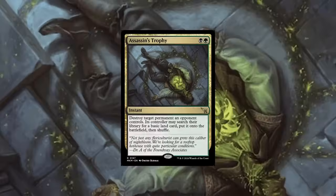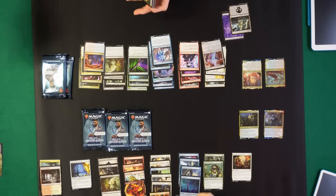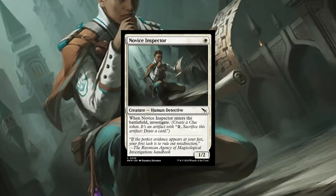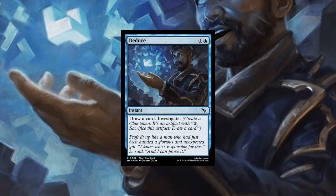Oh, I got a Assassin's Trophy — they reprinted Assassin's Trophy and I opened it! Oh, I got a Clue. And in my booster there are art card pictures, similar to what happens in set boosters — because remember there's no more set boosters now; these are called Play Boosters. Oh, I got the reprint of Novice Inspector. This would go well probably in my deck today and in my proper decks.